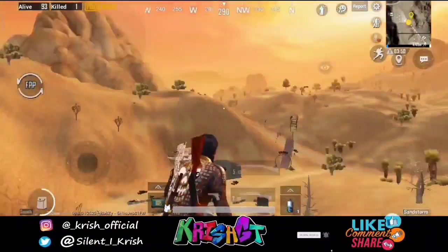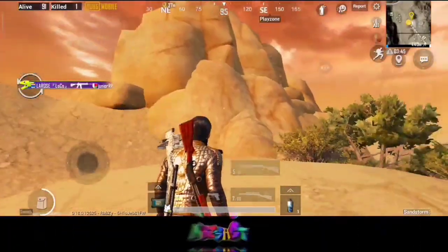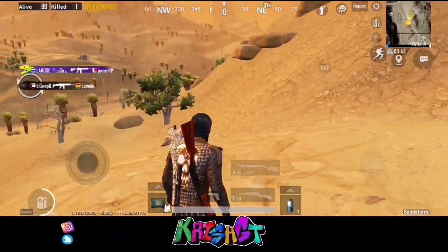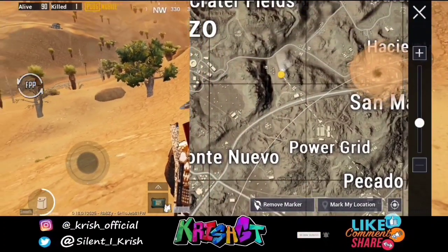If you look at the mountain, it has to be fine. There are two trees in the mountain. The mountain is located here.